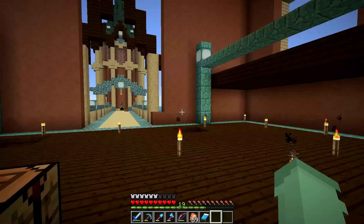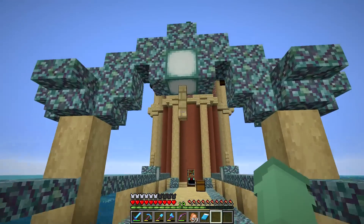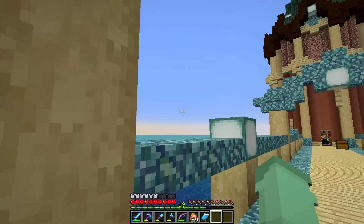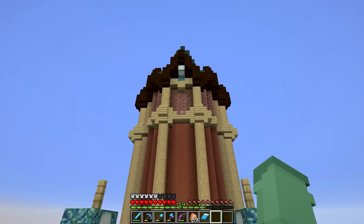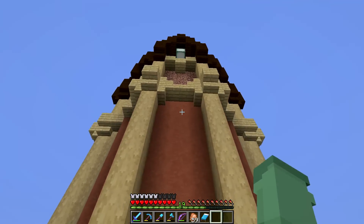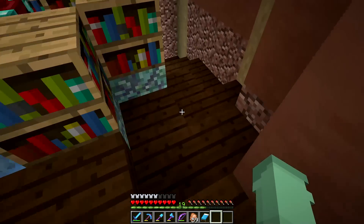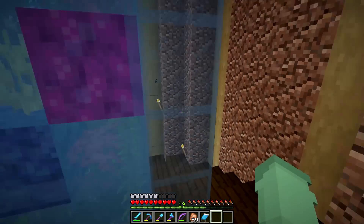Over here we have one of the very first things we built - this bridge takes us to our gorgeous enchantment tower. The enchantment tower was one of the very first structures next to our sandcastle starter house. The details on it are essentially how we're going to detail the rest of the palace, so it's leading the way. When we come inside we have this beautiful area for enchanting, complete with an aquarium underneath.